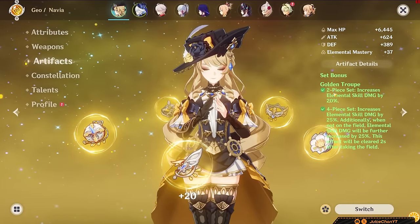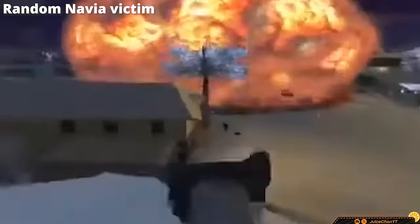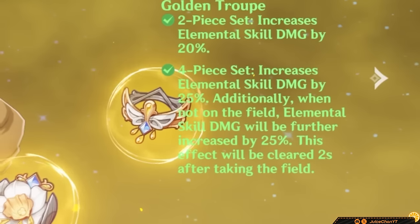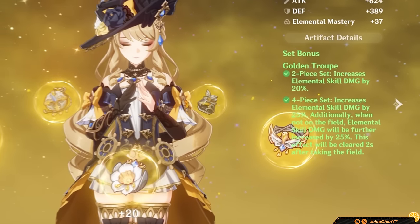Four-piece Golden Troupe is also fine. Navia's burst is a nuke, and this provides a neat amount of skill damage. But I wouldn't prioritize this set — use it if you have it and replace it when you can. Decent, flexible placeholder.